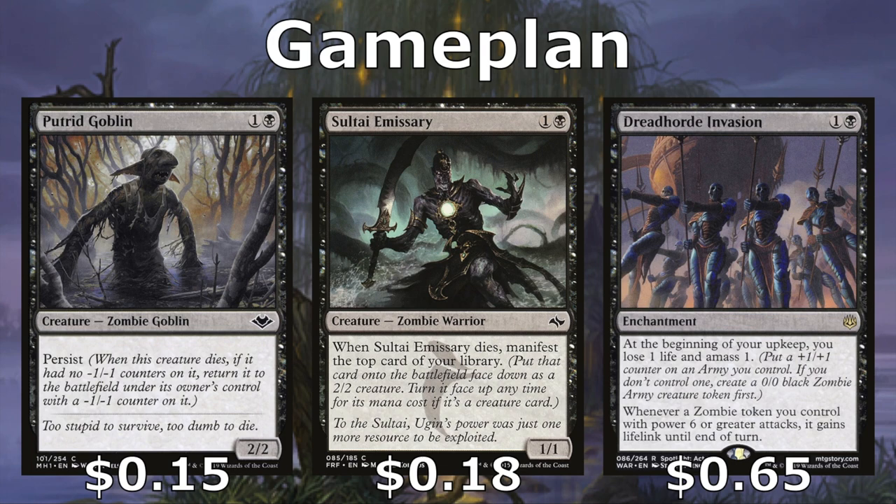Putrid Goblin comes back after its first death with a minus one minus one counter because it has Persist. Sultai Emissary enters and manifests the top card of our library, giving us an extra 2/2 creature — maybe we turn it into a creature later, otherwise we just have another sac outlet. We also have Dreadhorde Invasion, which gives us a 1/1 zombie every single turn, as long as we are able to sacrifice that zombie, hopefully getting extra value off of this enchantment.